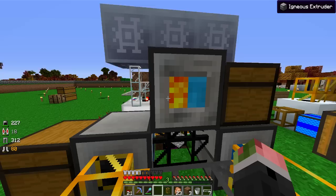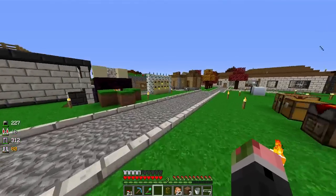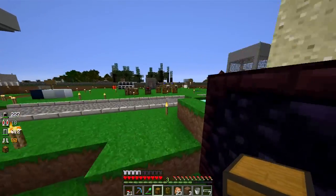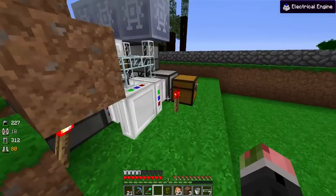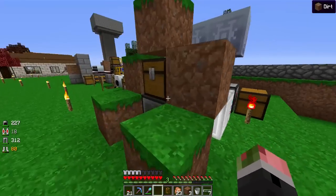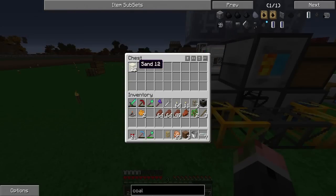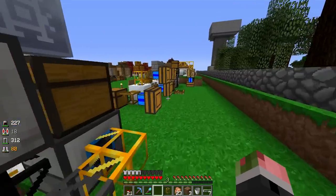I could possibly leave this thing running and it will create what it's supposed to. As long as the chests don't fill up, I can let this run endlessly. The only way the machine will stop is if I depower the engines. If I don't want the pulverizer to pulverize anymore I turn it off; if I don't want the magma crucible making lava I turn it off. What can I do with all this sand? I know I can make glass.